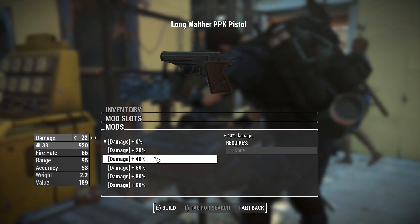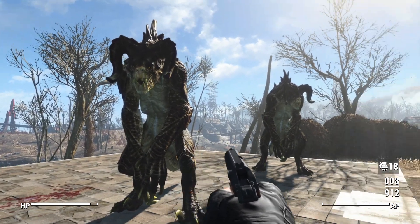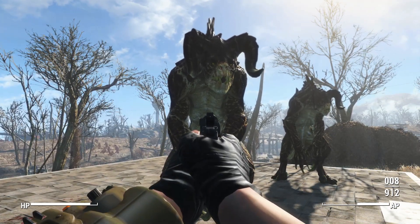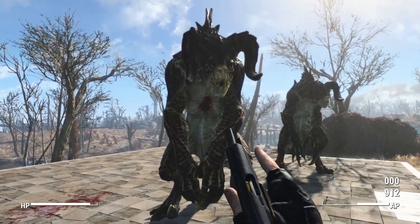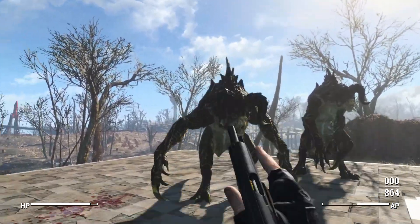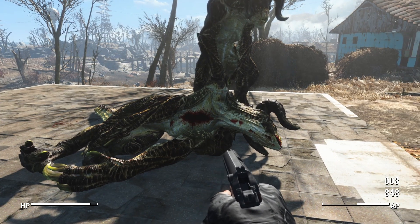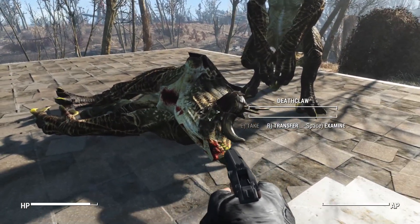There is also a damage modifier ranging from zero all the way up to 90 percent. We'll test this weapon twice: first with the base version using the least amount of damage, and again completely upgraded with the highest damage possible — both times against a Deathclaw with the AI turned off so we can count the shots. Starting with the base version of the Walter, it took around seven or eight magazines of eight bullets each. Keep in mind it shoots .38s with no pistol perks, so that is truly base damage.